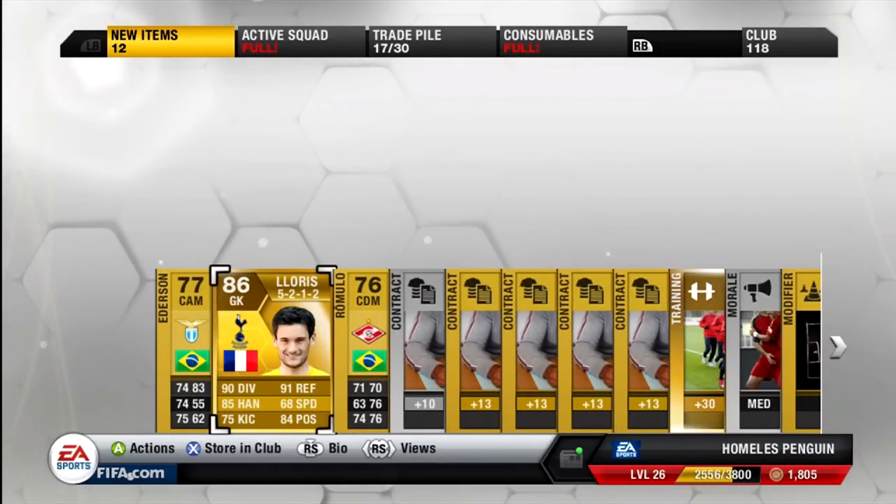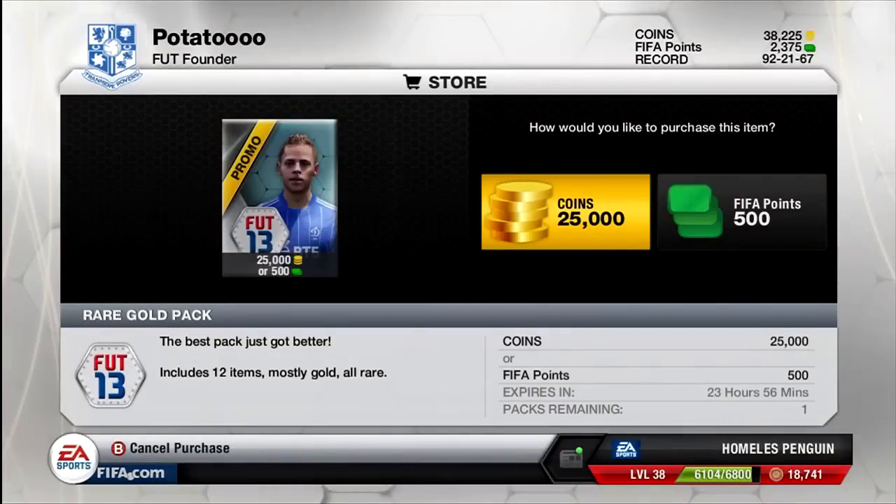In the next pack I managed to pick up the highest-rated Barclays Premier League goalkeeper on the game — the 86-rated French goalkeeper Hugo Lloris. He has absolutely ridiculous stats, as you can see two 90s and also some high-rated 80s as well.